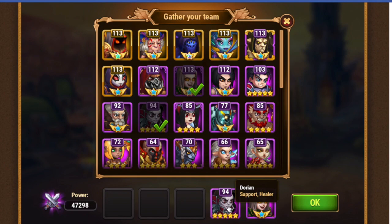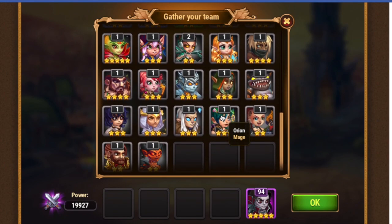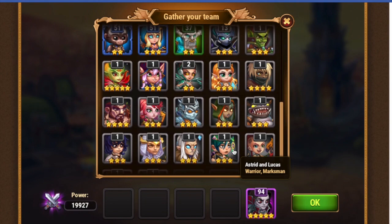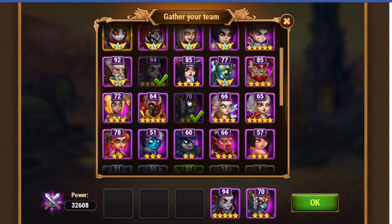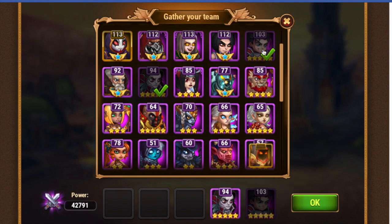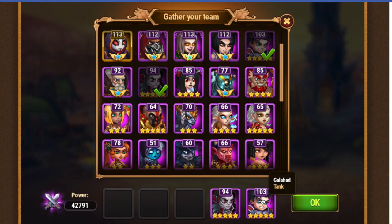Dorian's vampirism aura only affects those nearby — it doesn't affect the whole team. So even though it does affect vampirism, the hero has to be next to him in order for it to be helpful. Kai is on there at the top. The next most vampirism is Arachne. You also have Ishmael, who has good vampirism. Then next is Cleaver. And finally, the last hero with vampirism is Galahad, who gets vampirism from an item.